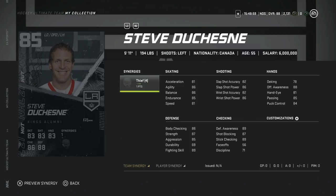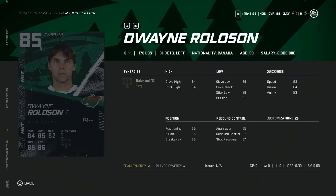The 85 overall Steve Duchesne from the LA Kings — 5'11", 194. Decent agility at 86, 81 speed and acceleration. Agility is really important for defensemen because it helps with turning. However, the Thief synergy is super useless for him, and the shot at 86 power, 82 accuracy is just okay. Pass for me.